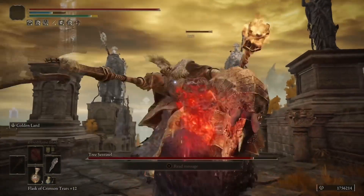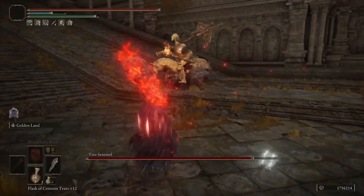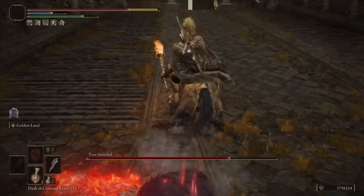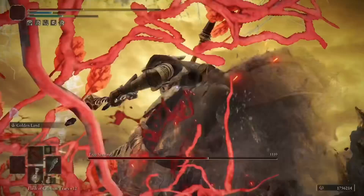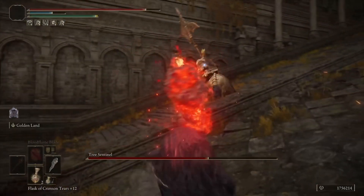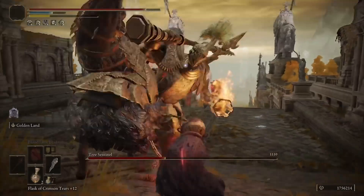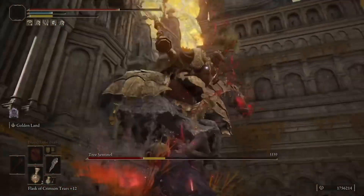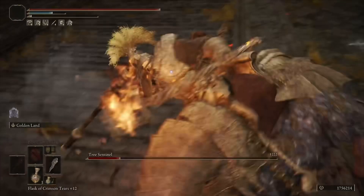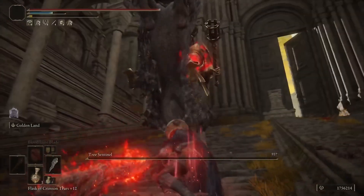The holy damage isn't a ridiculous amount, so you don't have to go too crazy on faith investment if you're not going to use Golden Land. At 40 faith I was getting maybe 100-something extra holy damage — it's still nice to have, but if you're not using the ash of war much, you can probably still invest heavily in strength. Shortly we're going to show off mobs and then go over build stats and equipment at around level 150 to get the best damage out of the Great Club.